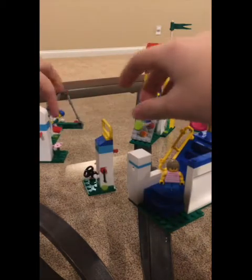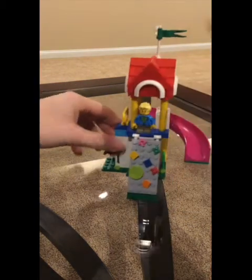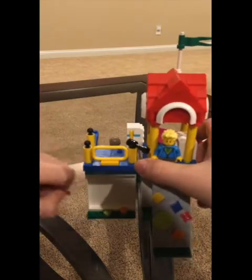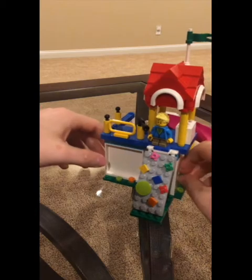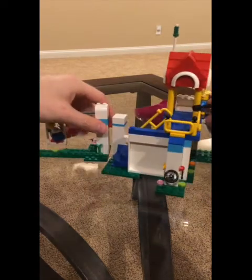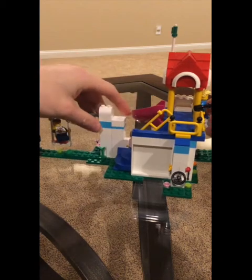All of these can be combined to make these awesome playgrounds. You don't have to use necessarily all of them — you can just use these two to make a nice little playground. But if you really want to, you can rearrange it into different ways. Have the stairs here, and then you've got your nice little simple playground. Add this stand over here — it's a different arrangement. This swing set over here.